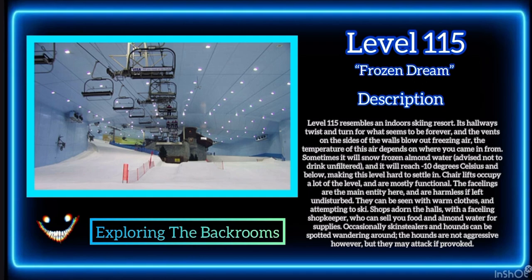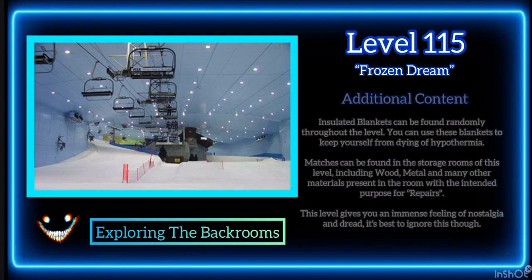Making this level hard to settle in, chairlifts occupy a lot of the level and are mostly functional. The fastlings are the main entity here and are harmless if left undisturbed. They can be seen with warm clothes and attempting to ski. Shops adorn the halls with a fastling shopkeeper who can sell you food and almond water for supplies. Occasionally, skin stealers and hounds can be spotted wandering around. The hounds are not aggressive, but they may attack if provoked.